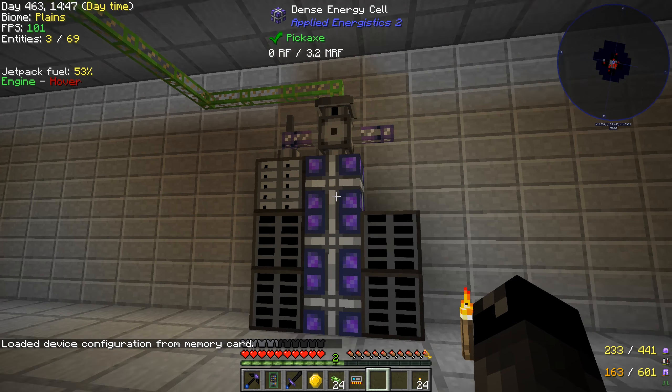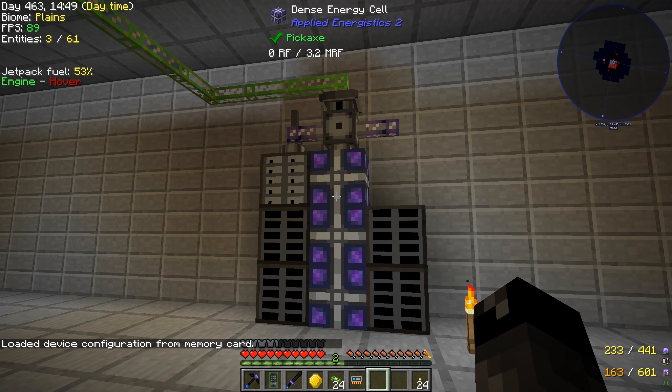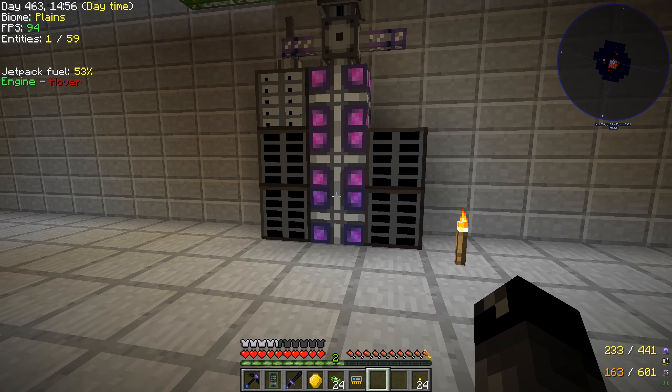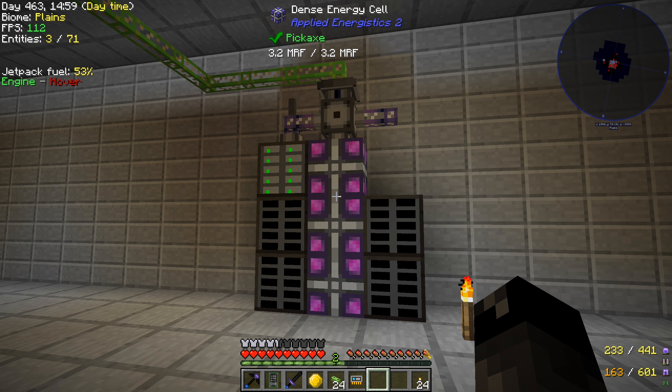We need to right-click this to load the settings, and then these should come online. These should start filling up with power, and then our new remote storage is all set up. You can see those are filling up with power and changing color — so that's working pretty well.